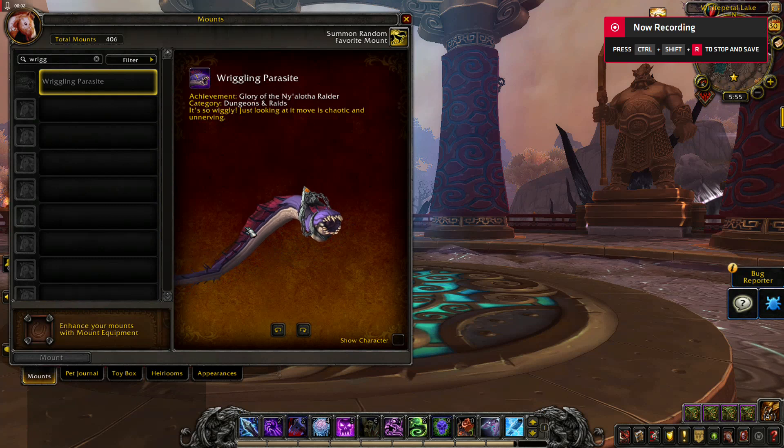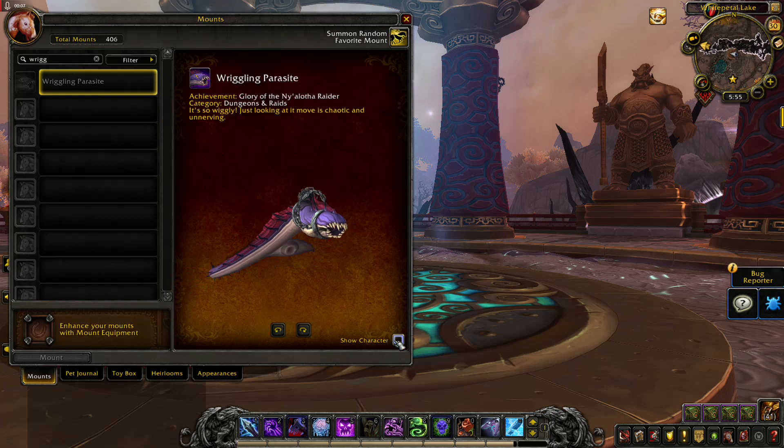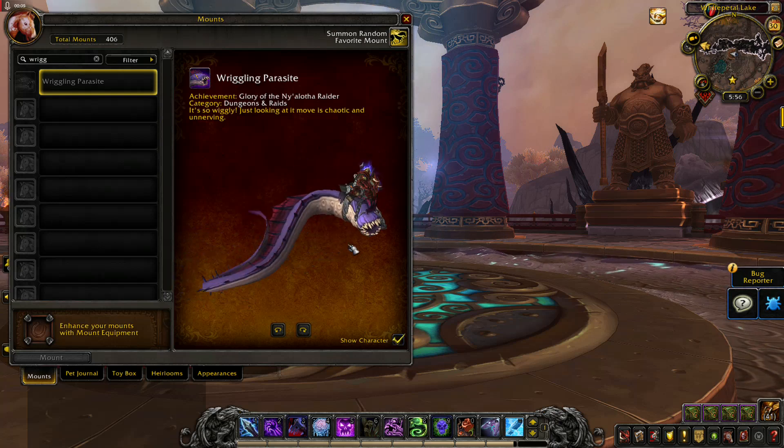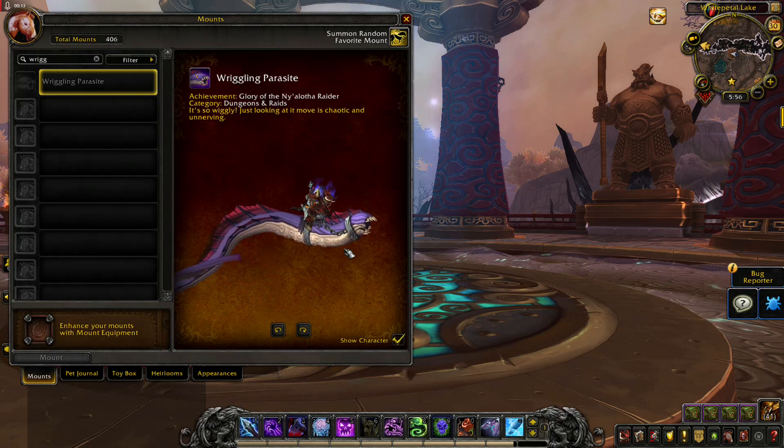The last worm mount is Wriggling Parasite, awarded for Glory of the Ny'alotha Raider. To be honest, I'm not a fan of this model of mount.